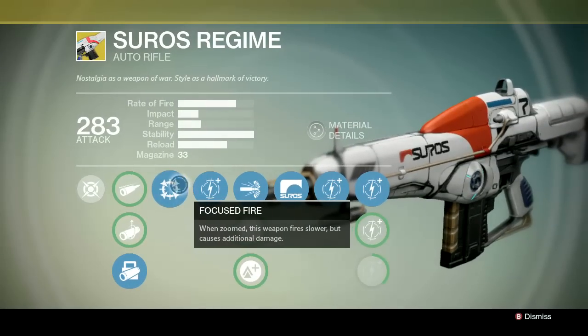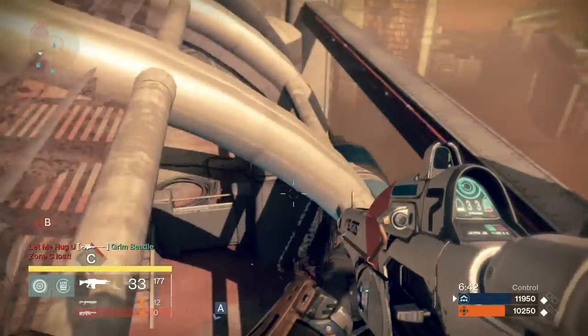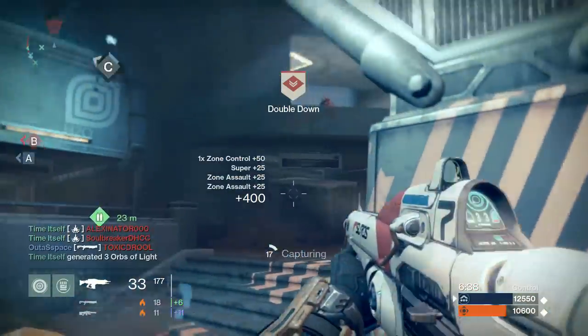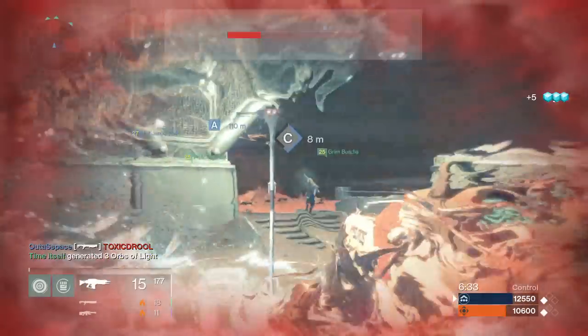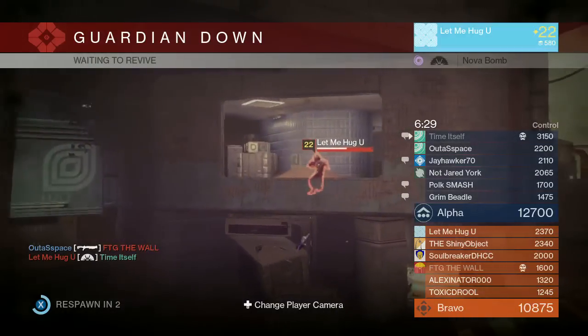The Focused Fire upgrade slows the ADS rate of fire to 300 rounds per minute. In the Crucible, weapon damage is balanced around time to kill, so if you can hit all your shots, the improved stability from the slower rate of fire will be useful to you. It also means that the 33-round magazine lets you put out an enormous amount of damage without reloading.